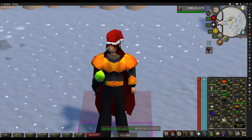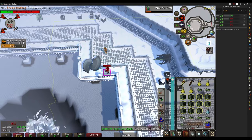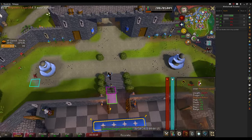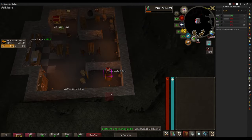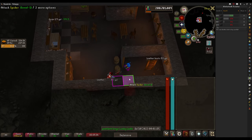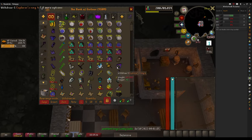I'm at Wintertodt looking to get level 90 Firemaking. Part of the bingo requires getting a Tome of Fire, so I'll go until 90 and maybe get one. If not, we're here for XP at the end of the day. I died at Wintertodt — I'm so stupid. But I got rewarded though — a genie gave me 850 Agility XP for dying. I love it.